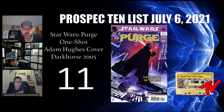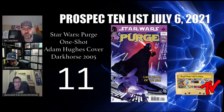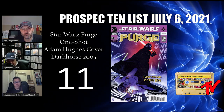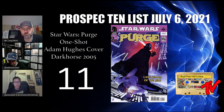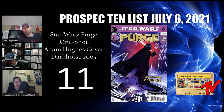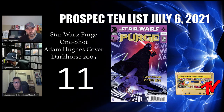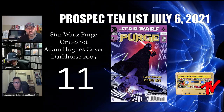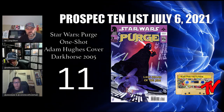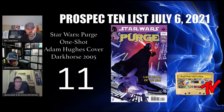At number 11 we have Star Wars Purge, the one-shot from Adam Hughes. You've got Adam Hughes's art with his famous signature on the bottom — it's a tale of Darth Vader during the Purge. This is pretty cheap; you can still find it. If they decide to do anything with this in a flashback, this book could go up. It really highlights Order 66, which has become something legendary within Star Wars lore.